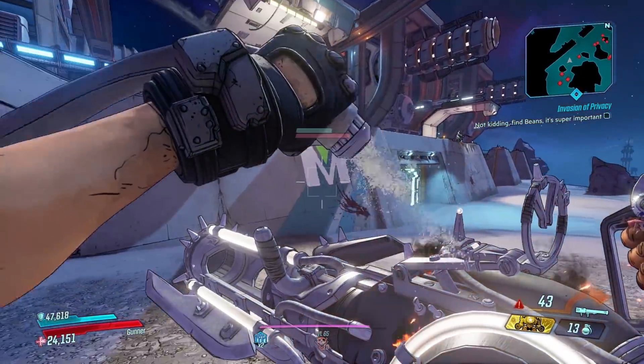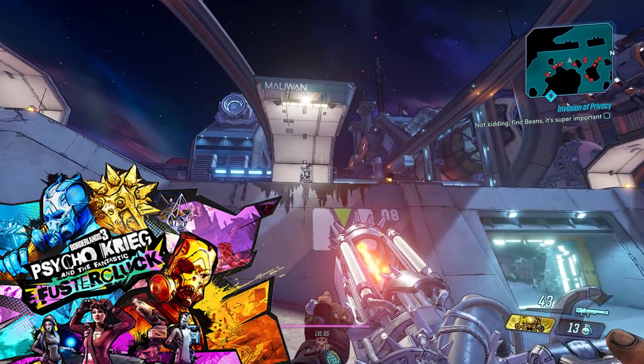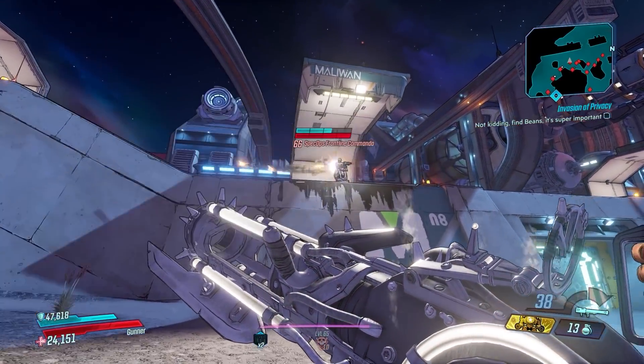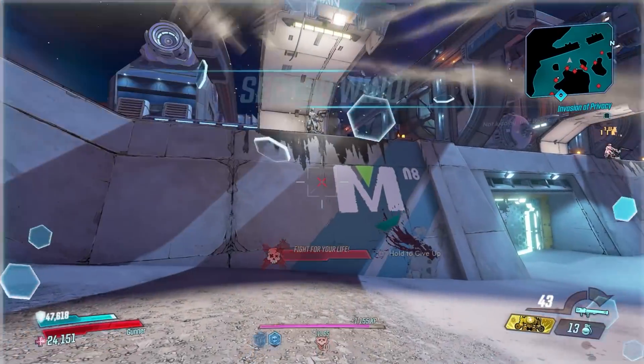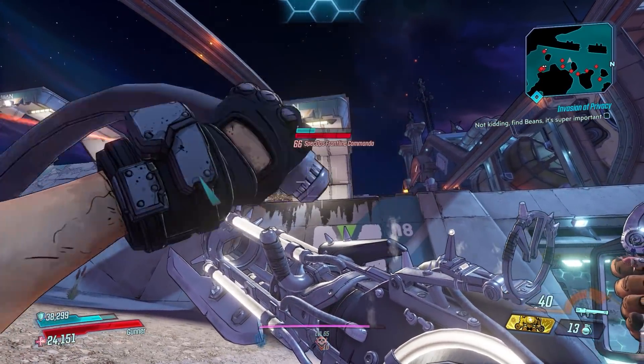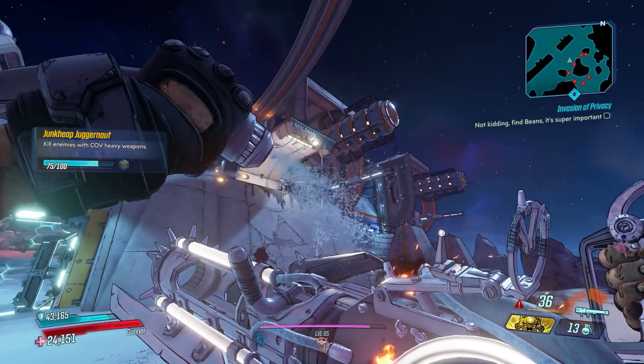To get this rocket launcher you will need the fourth DLC in Borderlands 3 called Psycho Krieg and the Fantastic Fustercluck. The Major Kong drops only from Psycho Reaver on the map Vault Hola. There is no mayhem level requirement — you can get it at level 13 or all the way up to Mayhem 10 level 65, or any level in between.